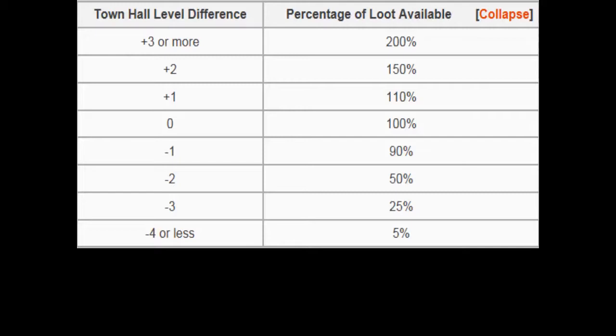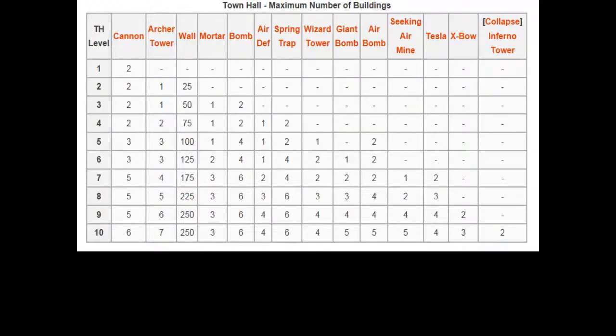When you rush through Town Hall levels without upgrading your defenses, your base is fairly weak — very weak to attack. And it gets more difficult to find bases with good resources, because as you go higher the bases become very strong. If your defenses are not upgraded, players at the same Town Hall level can attack your base and steal all of your resources. So don't rush into the Town Hall. I'm not saying you have to max out every single building, but try to max out every single defense and have fairly upgraded walls. That's very important.